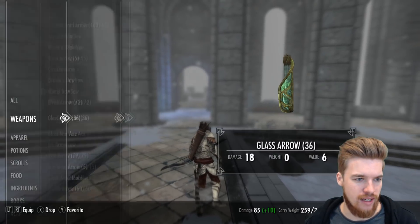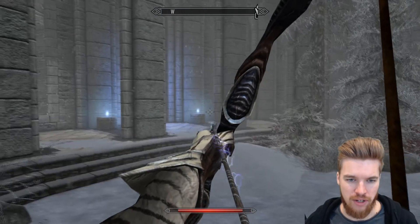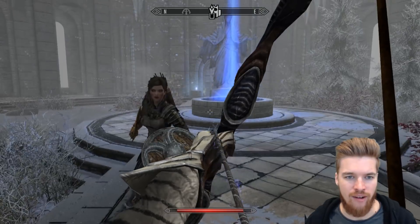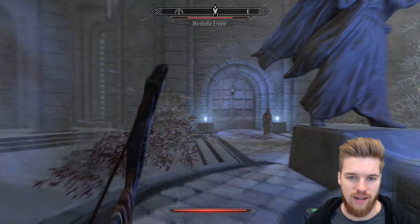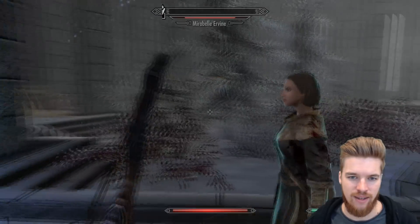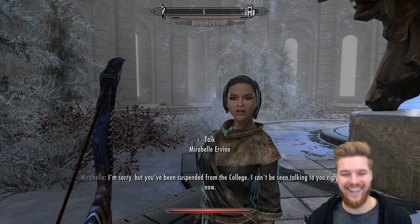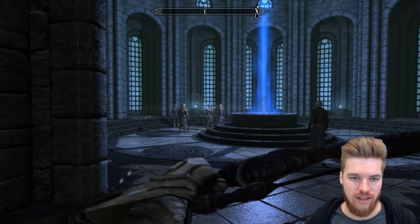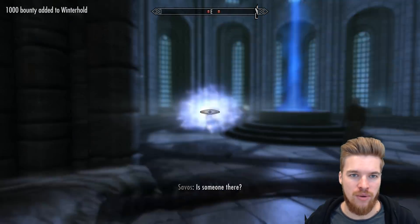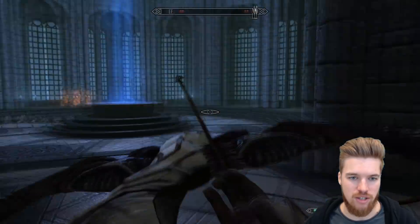Fire arrow to the face — oh my god, she's summoned the fire atronach. Now Lydia is actually taking damage because these arrows release all their fire in an area of effect. So if I shoot at a bunch of enemies, it will obviously hit everyone around them. Another thing I want to test is the lightning arrows — I love that you can see the shock coming out of the arrow before you fire it. That did look cool. Pretty much taking over the whole College at this point.